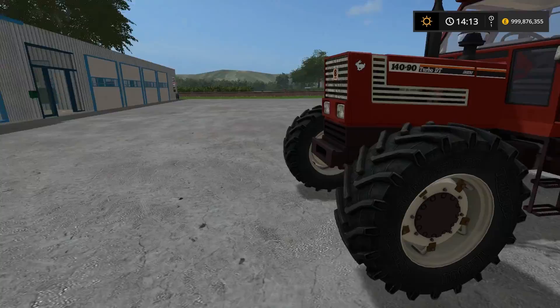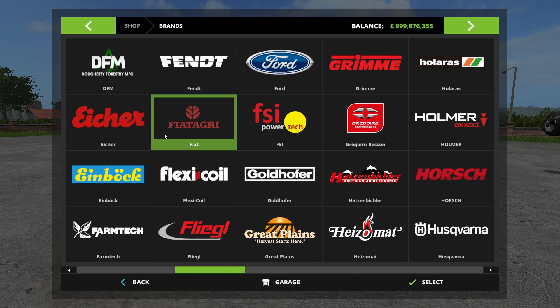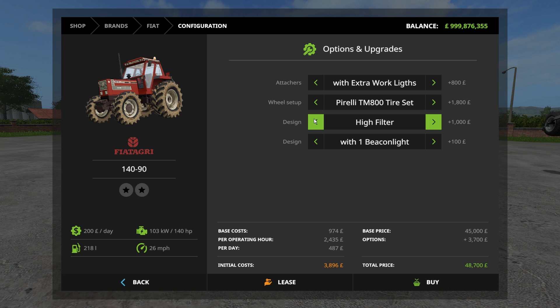Let's quickly go to the store. Under Fiat Agri: it's £45,000 to buy, £200 a day upkeep, 140 horsepower out of the box, 218-litre fuel tank, 26 mph top speed. In the options we have: no extra work lights or with extra work lights — so that answers the worklight question. Tire options include Teleborg, Pirelli, and Michelin. There's also an aerial/weight option, a high-filter option, one or two beacon lights, and a large fenders option. We're going with the Pirellis and the large fenders.